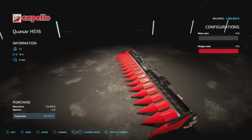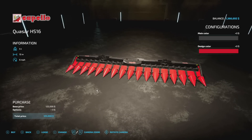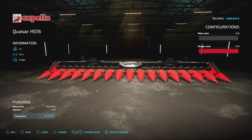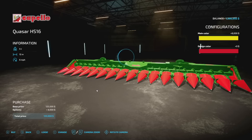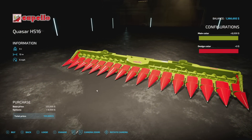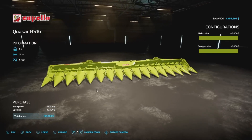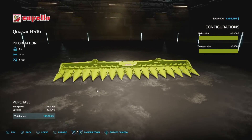Have you been wanting a larger corn head? We've got the Bayo Quasar HS16 — weighs 5 tons, 12 meters wide, spreads at 6 miles per hour, does corn and sunflowers, and is three slots on console. This is from Hispano Modding — I believe this is their first mod for Farming Simulator 22, so congratulations Hispano. Main color options include Capello, Case, Ideal, gloss green, gloss white, John Deere green, and John Deere yellow — multiple options to match your harvester.